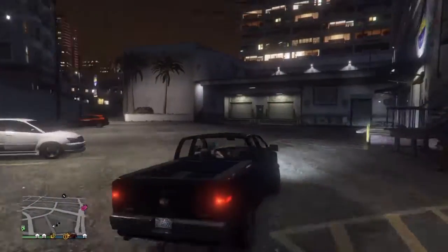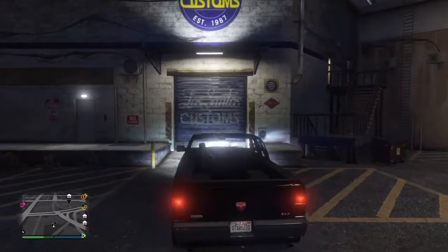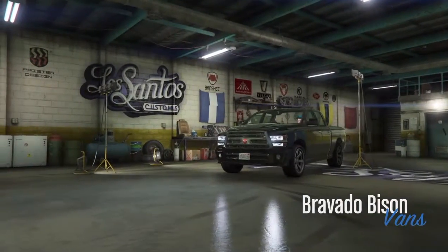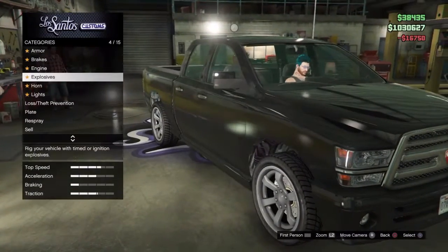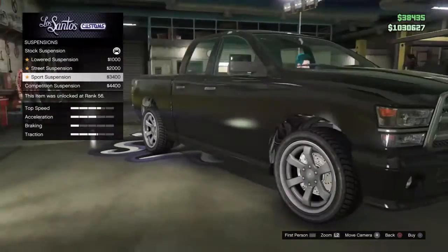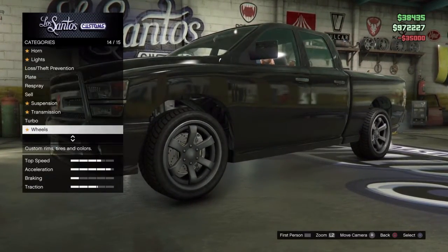Let's take it for a spin and see how it actually slides. Maybe it might slide — I still don't have a whole bunch of faith in it. I doubt we can do anything to this truck. Engine: 16,000. Suspension, we'll put sport on I guess. Transmission we'll max, turbo we'll put on — holy crap, that's a lot of money.